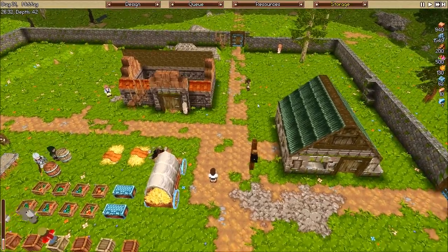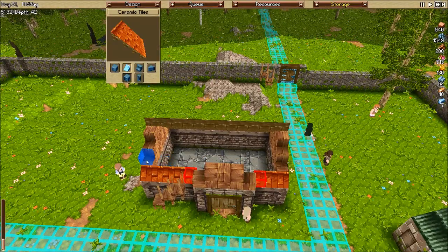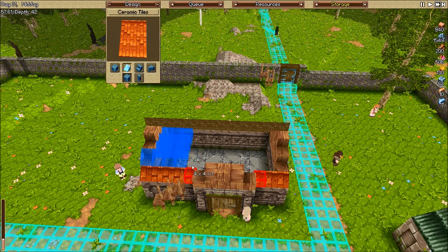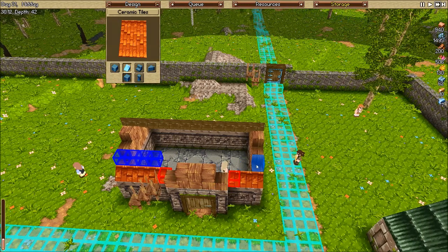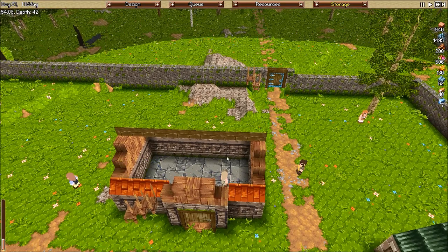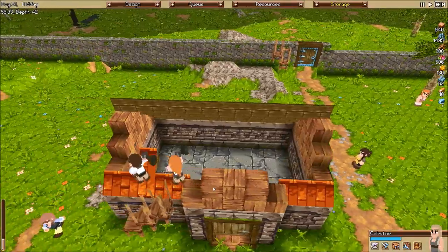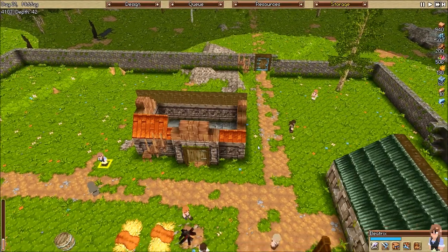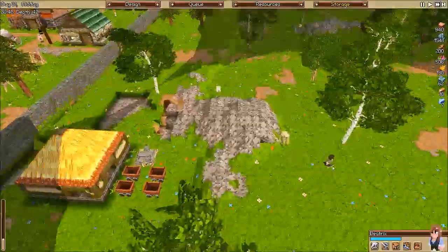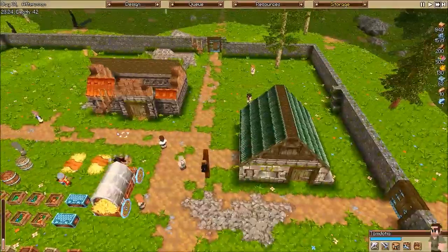That's kind of holding up other stuff. What are you doing? Are you our miner? No, you're a stonemason. I don't know what you're doing, but you're doing it wrong. Beatrix is our tailor — not much to do right now. I need to grab a miner. Sorry buddy, you are being reassigned.